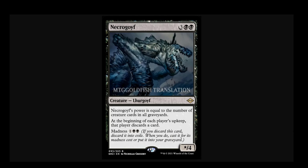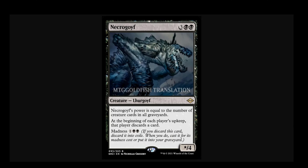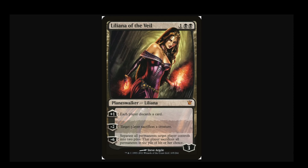At the beginning of each player's upkeep, Necrogoyf reads: that player discards a card. At first glance this might be more appealing than it actually is. This references Liliana of the Veil's +1 — each player discards a card. Necrogoyf's static ability is the same exact thing. But here are the problems. Number 1: we don't really need more of this symmetrical depletion. There is such a thing as playing too many discard effects in general, and especially too many symmetrical discard effects. We don't benefit that much directly from discarding our own cards.